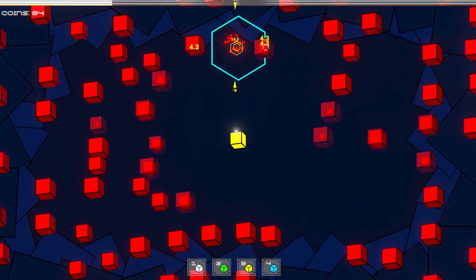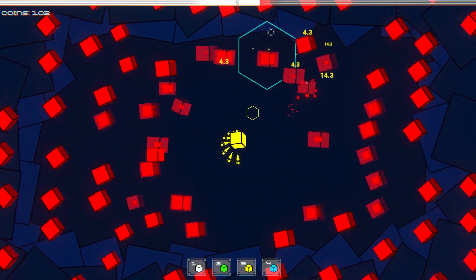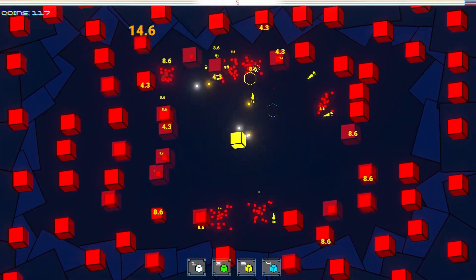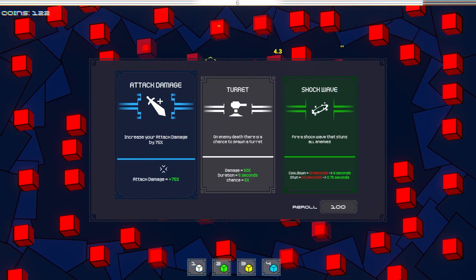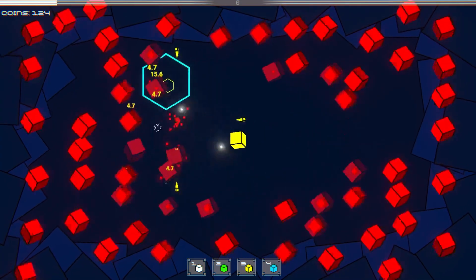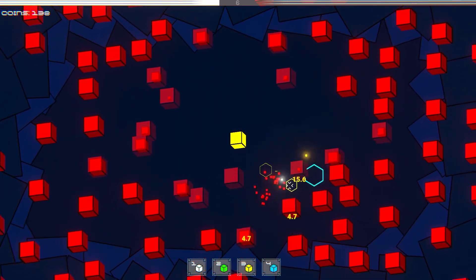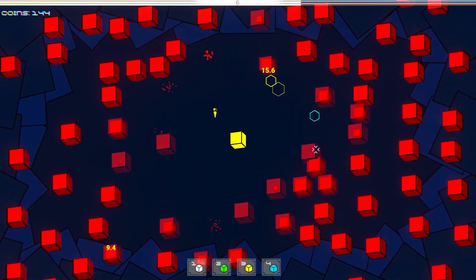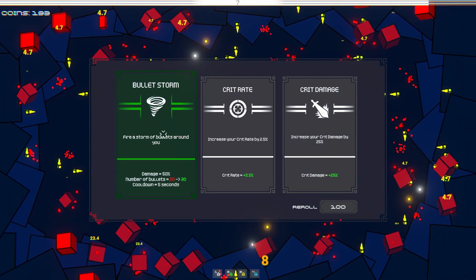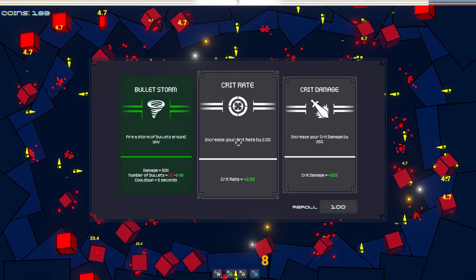We get that every ten seconds. Attack damage by a lot. Ooh, this is too good to pass up — every eight seconds. I imagine if we get our cooldown up, that's even more. Now the cubes are better, the rectangles are back. Bullet storm crit rate — the damage rather — that's such a small crit rate but it is the common one, but still.